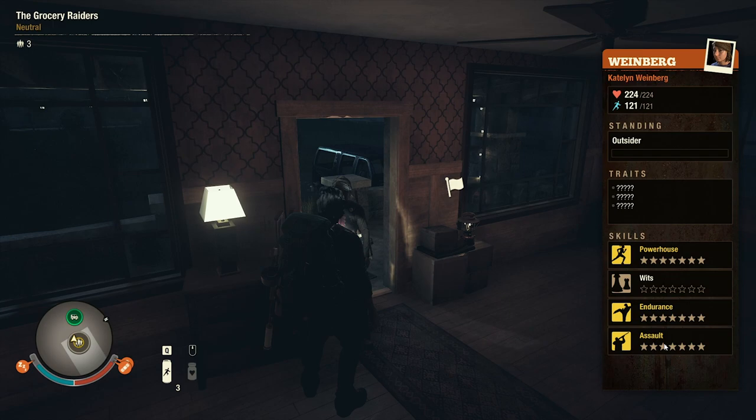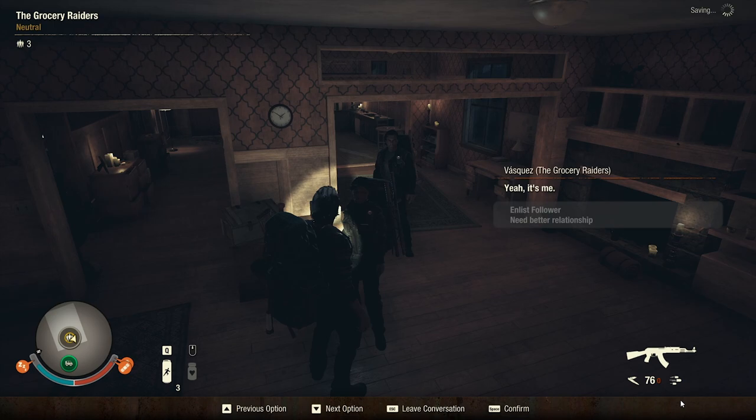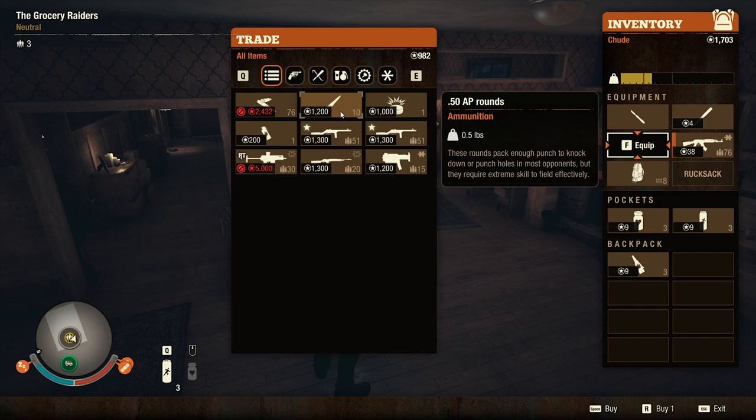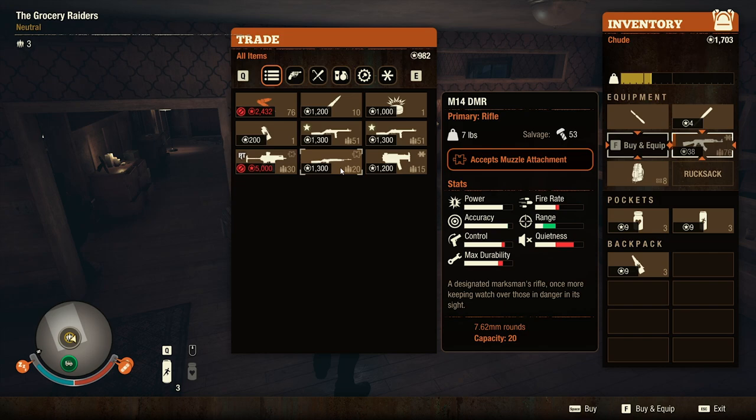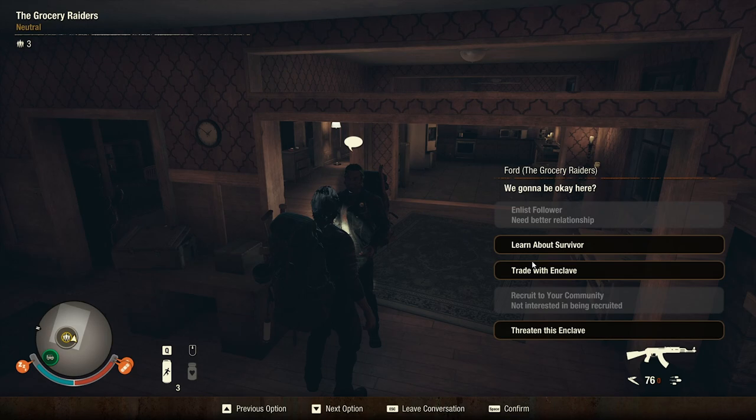We didn't get any freebies. Okay, let's talk to these guys and get to know them. Learn about survivor — oh, assault specialist. Okay, what do we have here? Another assault — okay you actually don't have a fifth slot. I think we can help each other out. Oh look at you — you have an absolutely amazing amount of weapons! Holy — a professional suppressor, wow. That would be really nice.